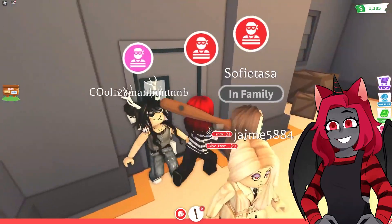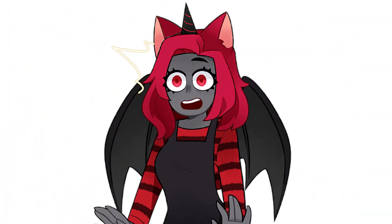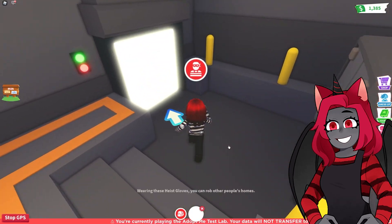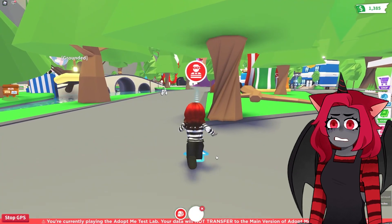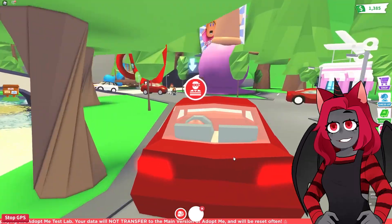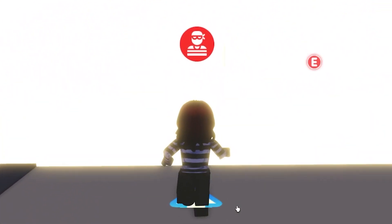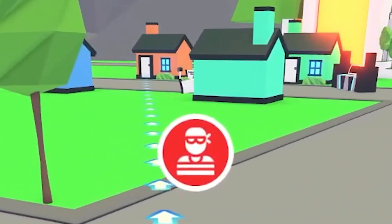Let's get out of here and go rob some houses — wait, I forgot the most important thing! To become a robber you have to get the gloves in order to rob someone's house. Okay, so these gloves are going to lead you to the homes. Let's get our car out and start zooming out of here. It's leading us to a specific house!